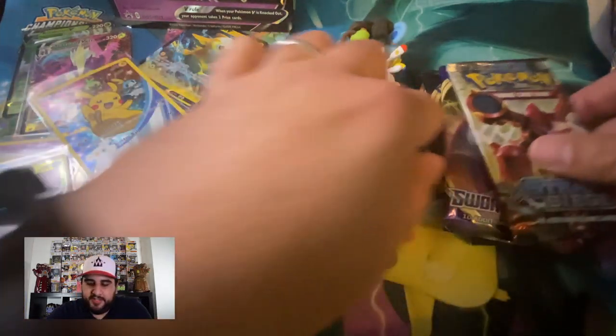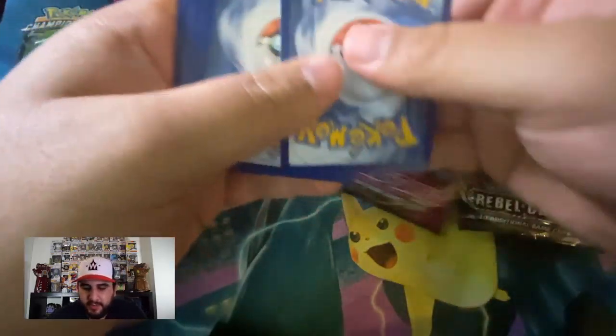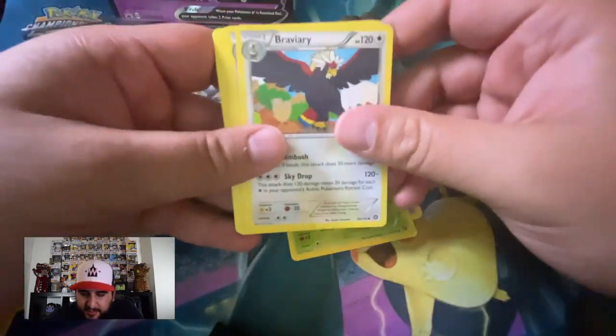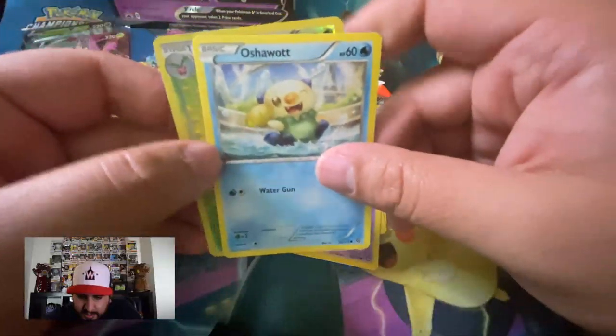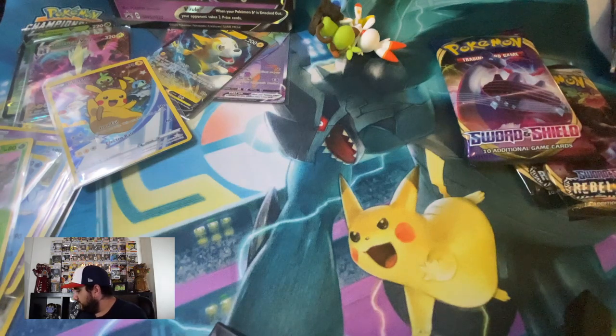Steam Siege pack — one two three energy. Nidoking is our rare. Nosepass, leaf, Bavari, Lampent, Klang, Mankey, Foongus, Nidoran, Accelgor, and reverse Skiploom. See how long it's been since I opened Steam Siege — this is what I get.